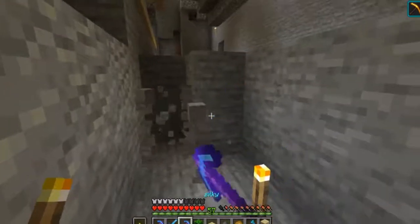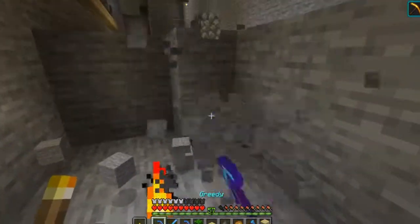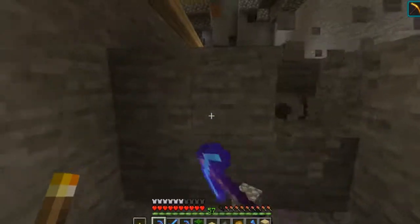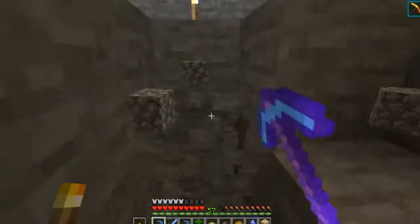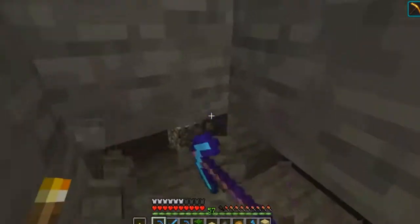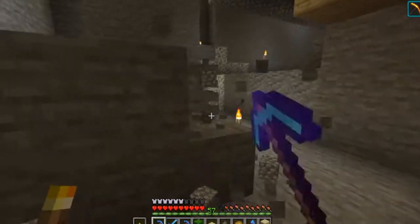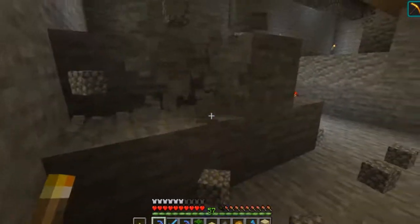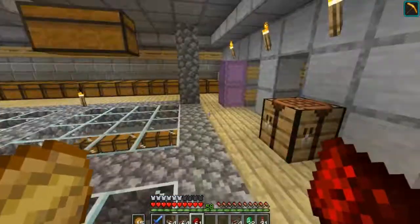Haste works so much better when you've got a beacon — it's so much faster as you guys can see, a lot quicker. Oh my god, it's so much faster! The other thing is mobs are spawning down here which is a pain, but yeah we'll get there very slowly.